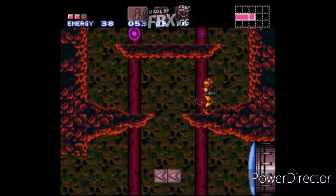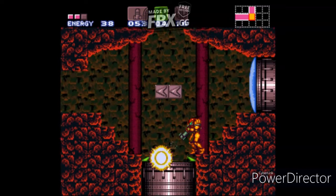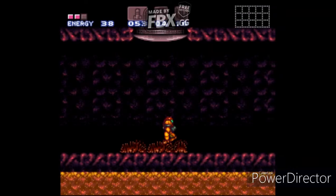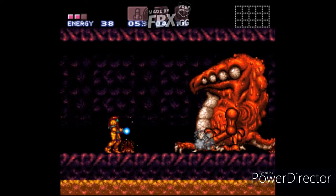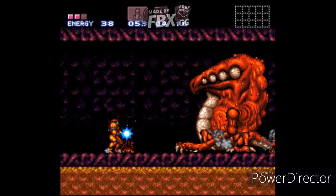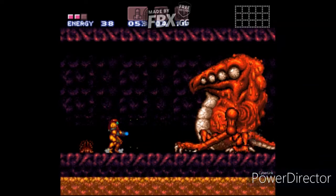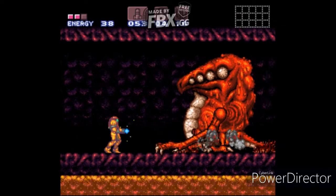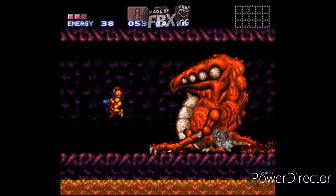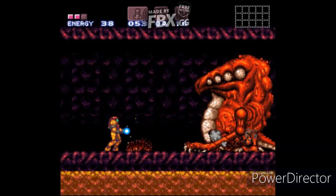It doesn't really matter where you go first, but there is a boss down here. This is actually one of my favorite bosses in the game — Crocomire. I mean, look at him, he's pretty terrifying. Basically you just want to use the Charge Beam — it works best for this, though you can use missiles. Might as well save your missiles; the Charge Beam definitely works. You just want to push him back into the acid. Definitely one of the best enemy designs I've ever seen.